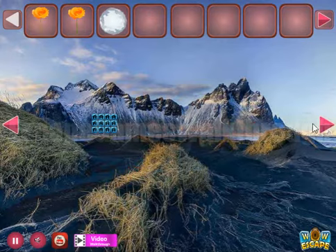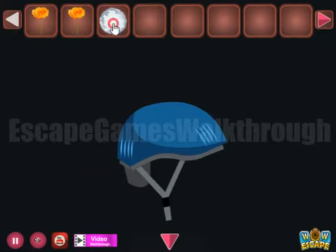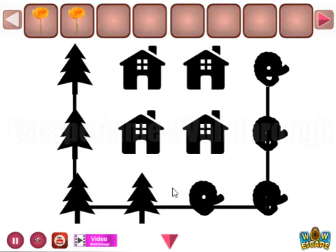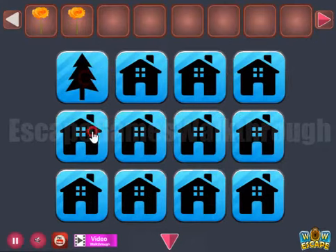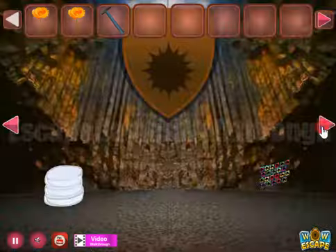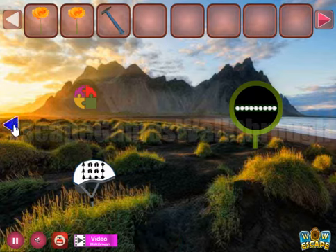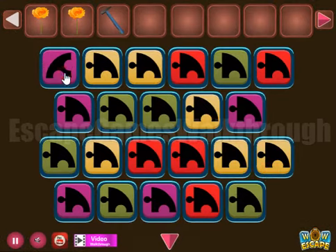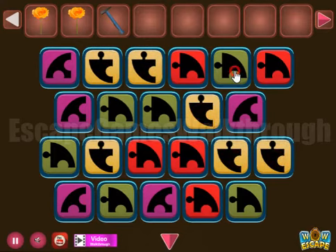Further, another flower. Got a snowball — we throw it here and get a photo-style grid with different icons. Let's select the same icons. So we've got the hammer. There's one more hint: different puzzle pieces with different colors and shapes. We need to select the same shapes according to the background — yellow and green.